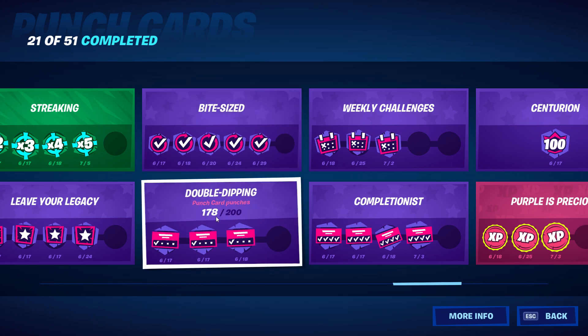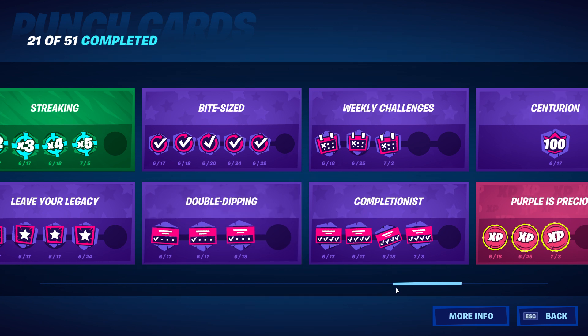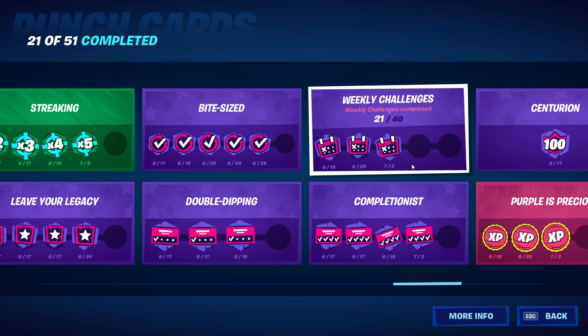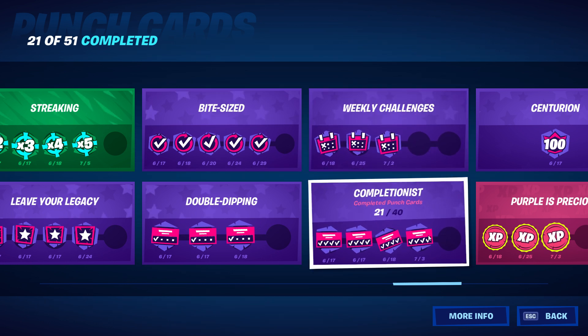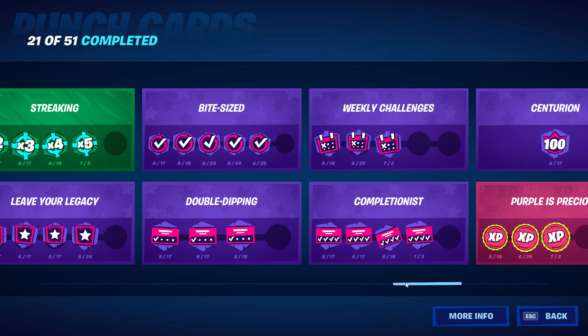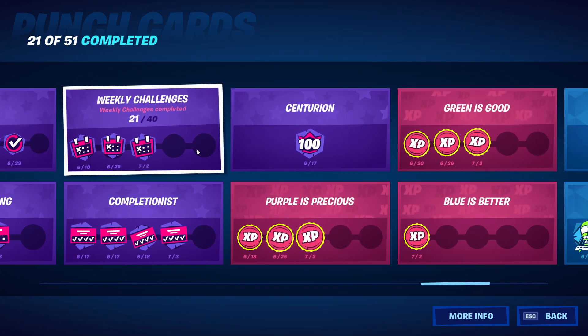Double dipping: 178 of 200 and I'll have that final punch — you can see everything is very well distributed, with almost everything on the last or second-to-last punch. Completionist — weekly challenges completed — I've done 21 of 40, and that's all you can do right now since it's only been three weeks.